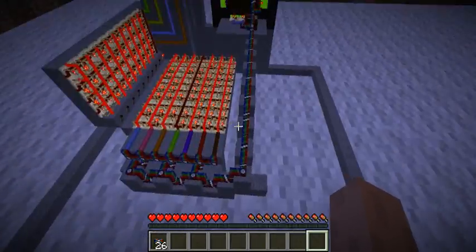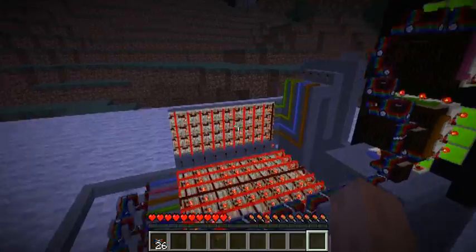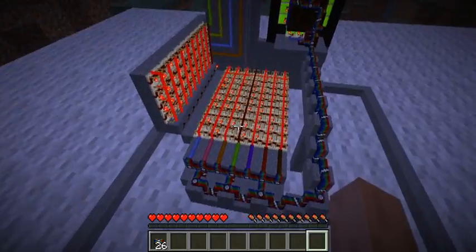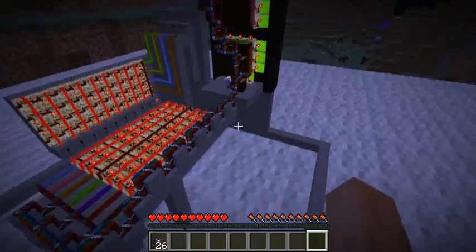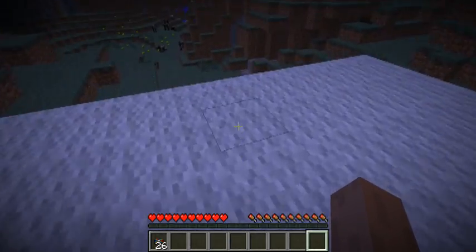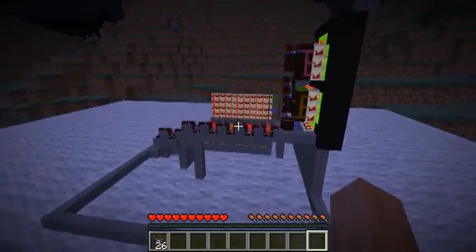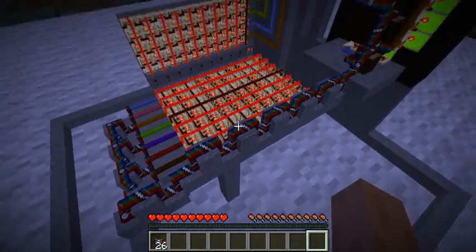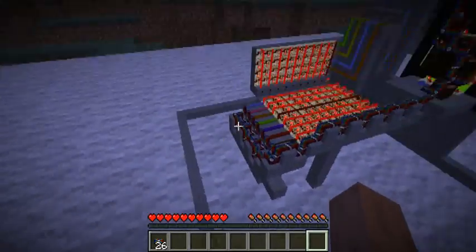If you try to break any wires, or any integrated circuits, or any of these cells, you will lose that item forever — it will just vanish. It would be like if you were destroying it with creative mode. If I were to destroy this block here in creative mode, it would just be gone forever. The same applies with Red Power stuff as well as the bundled cable. If I break any of it, it's just gone forever — I don't get it back. I have to make more of that item.